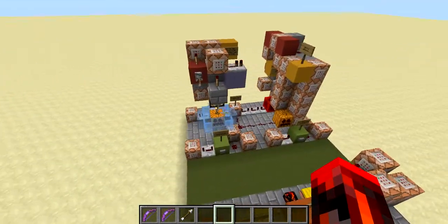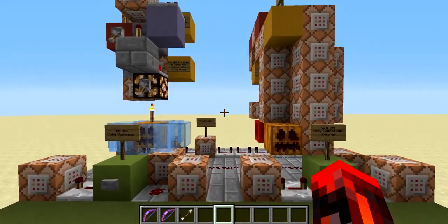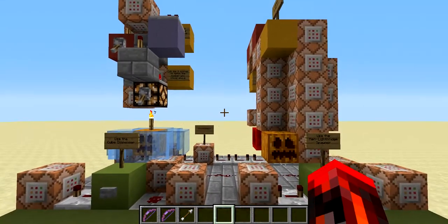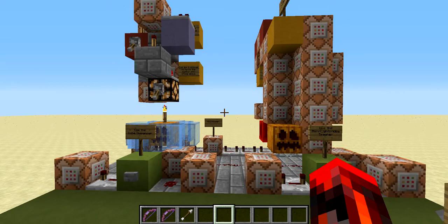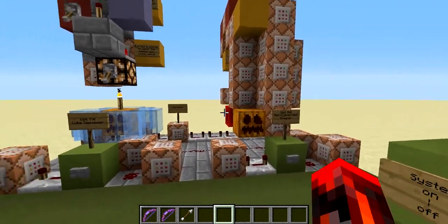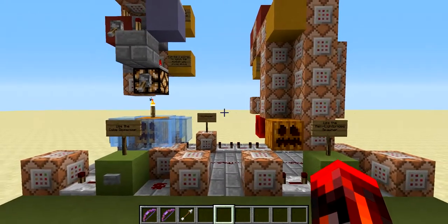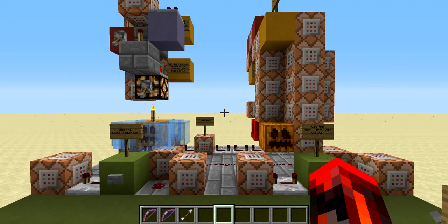That's all I have to say about the system for now. I hope you enjoyed the video, and if you have any suggestions for what else I could add besides the cube dispenser and the light bridge spawner, just leave some comments on what I should add. Have fun and build some cool maps with this!